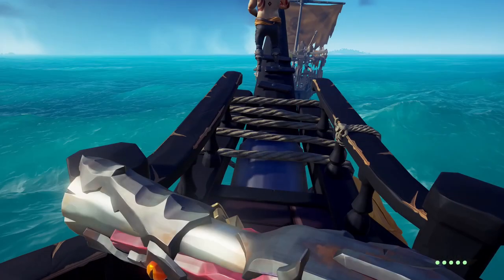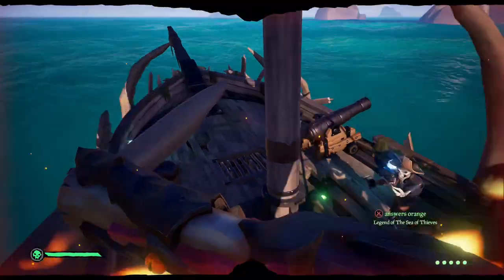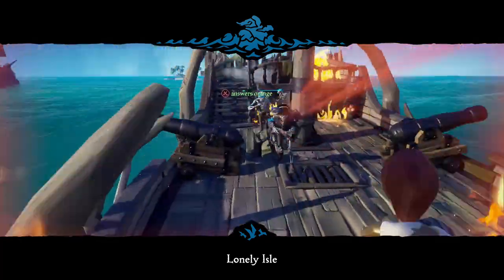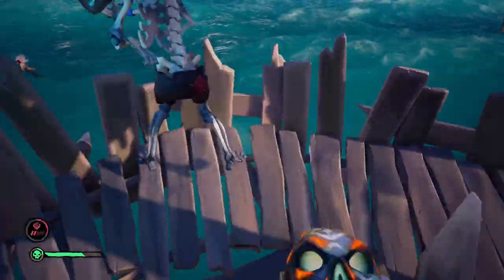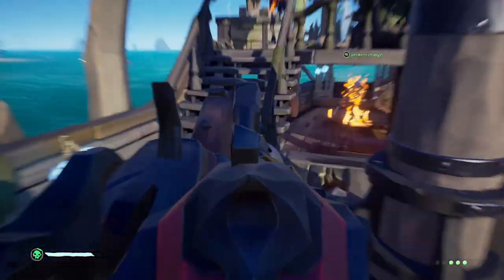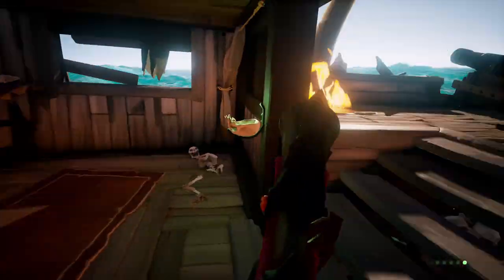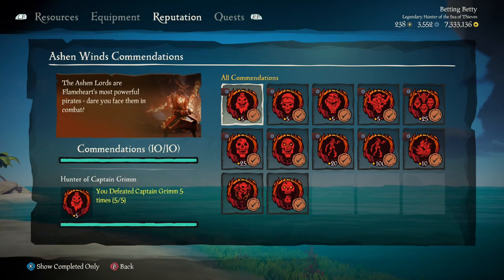Ideally if you finish the Ashen Wind event and a fort pops up, just go bang that out. For the ships, you could go to a skeleton fleet, but really ideally you want to find random sloops on the map because you can board them quickly and set fire to them very easily. Galleons take a bit more of the skull's juice to set on fire, but you can board a sloop and just boom, set it aflame. You can get about five to six ships on fire with one use of the skull, so it'll only take two skulls to get that commendation done. Just like with skeletons, if your buddy sets the ship on fire you get credit for it.